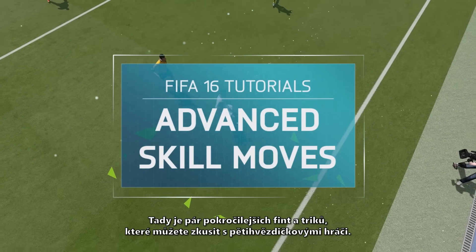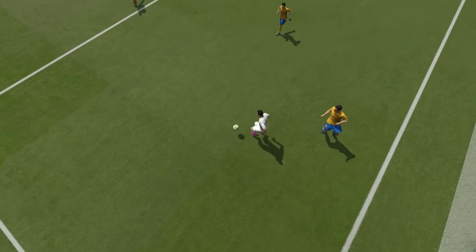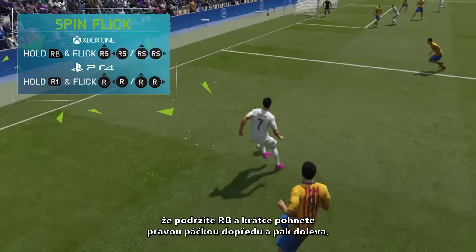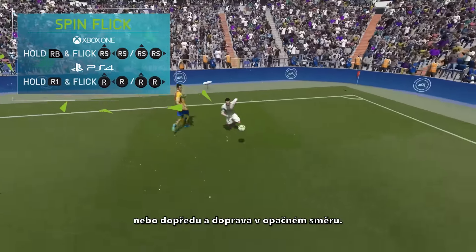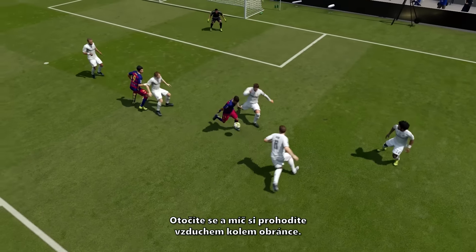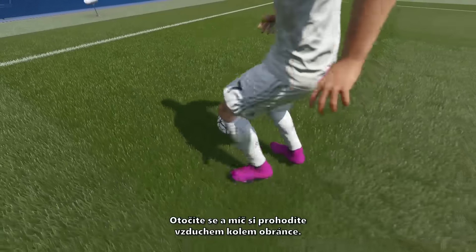Here are some advanced skill moves to try with five-star players. To perform the spin flick, hold RB and flick the right stick forward then left, or forward then right to spin in either direction. You'll spin and flick the ball up at an angle to get past the defender.